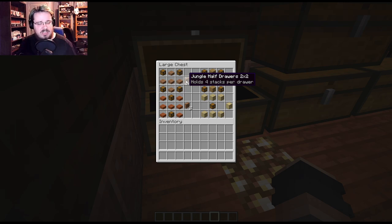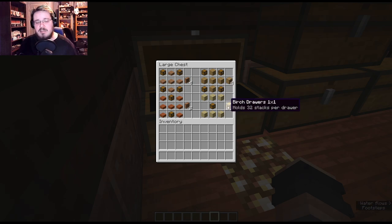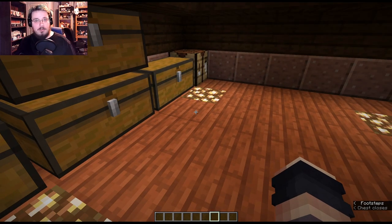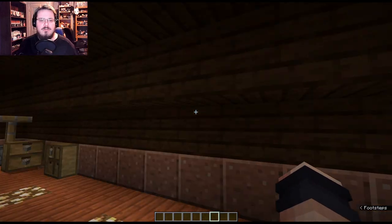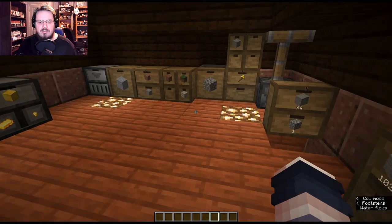If it was a full two-by-two it would hold eight full stacks per drawer. The full two-by-two is made with full planks in a T-shape with four chests in the corners. That's pretty much all there is to making the drawers — they're really easy to make, so you don't have to go out of your way to farm up a bunch of stuff.